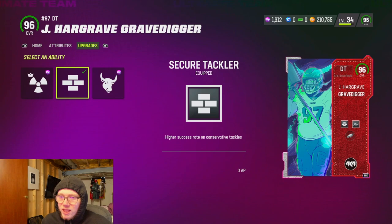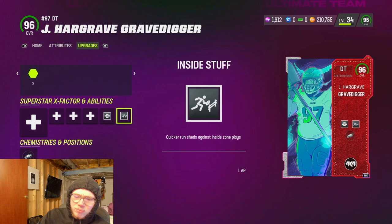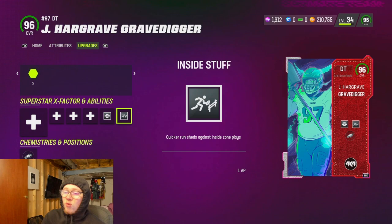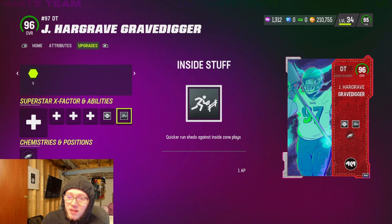He also gets one AP El Toro and one AP edge threat. I'm just rocking secure tackler and inside stuff - it works pretty good for me. In the gameplay you're going to watch I think he had a sack and a tackle for a loss - he looked really good out there, you get to see some of his speed. I like the card but he's definitely not worth the amount of coins he's going for.